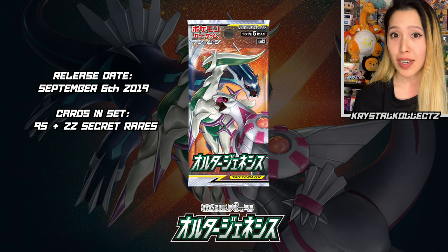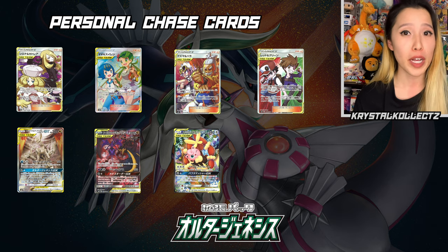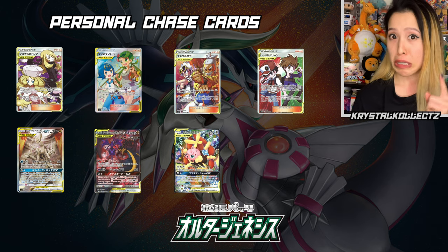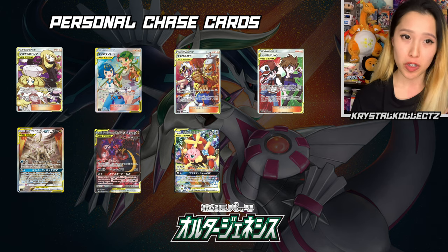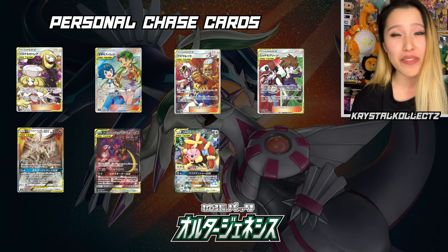Thankfully, there's a lot of beautiful cards in this set. I'm personally chasing after any of the alternative artworks, especially Dialga, Palkia, and Arceus — or the Naganadel and Guzzlord. And also lots of beautiful trainer cards: Lana and Mallow, Red and Blue, Caitlyn and Cynthia, even Guzzlord and Hala. So let's see what we pull today.